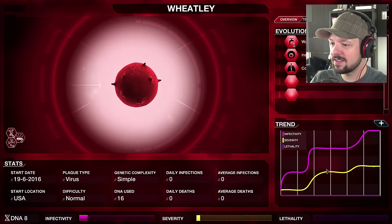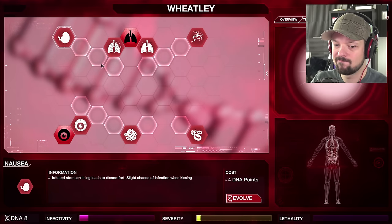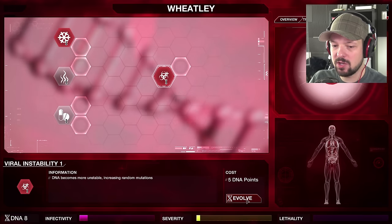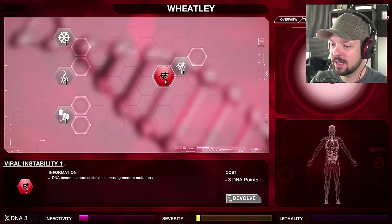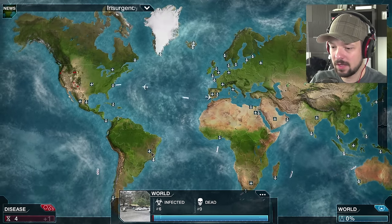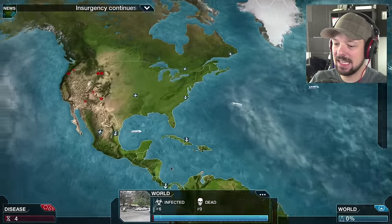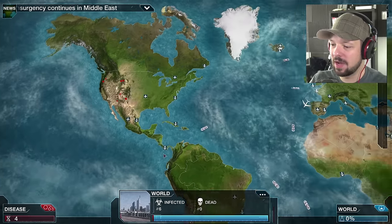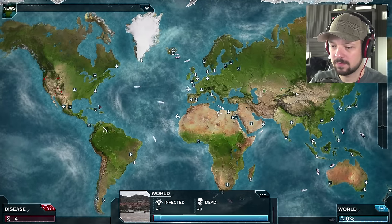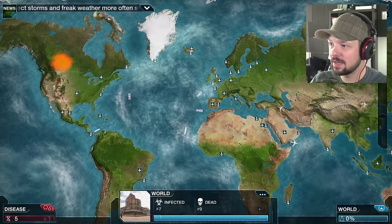I want the infectivity to be higher, not deadly right away. You know what, I'm gonna use the Viral Instability — see how that goes, get some bonus mutations quick. We have six people infected — it's not a whole lot. It develops cysts — cysts are bad, people will know about that. If you start developing cysts that's a pretty dead giveaway. But so far so good.